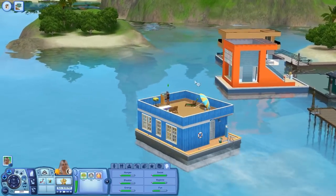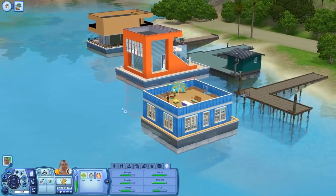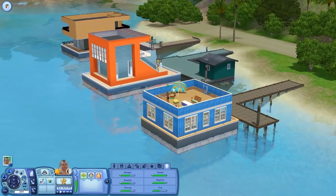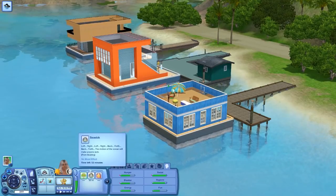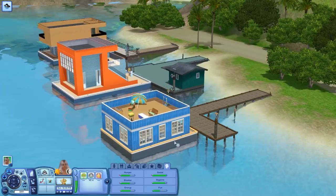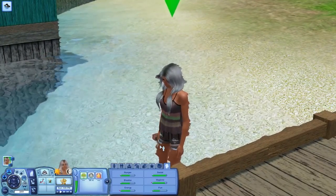So we are going to speed past these. She's going to go ahead and back her little boat up — don't even ask me how that's physically possible. So what we are going to do is come out here and go do some snorkeling because I want her to start to get the skill up. And she is feeling a little bit seasick, as to be expected.